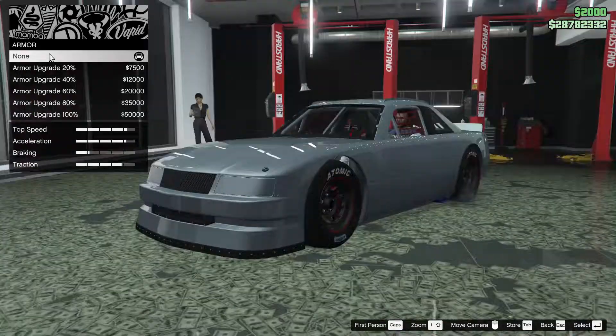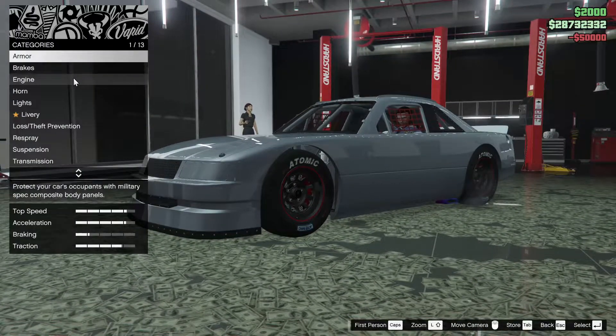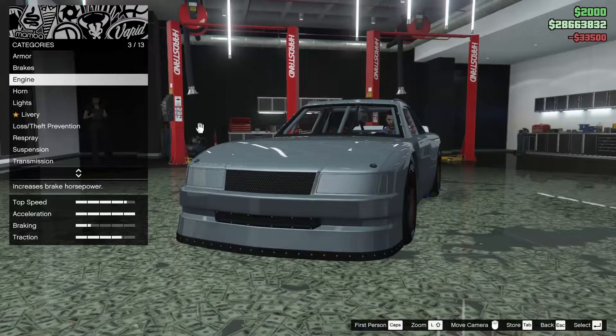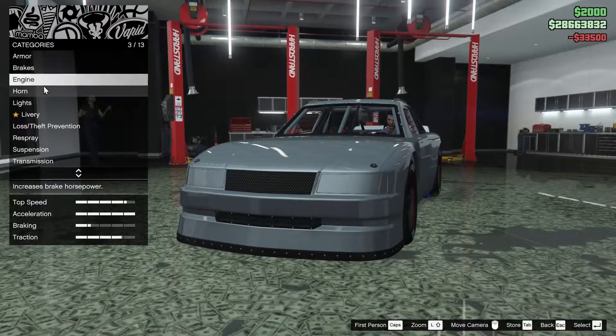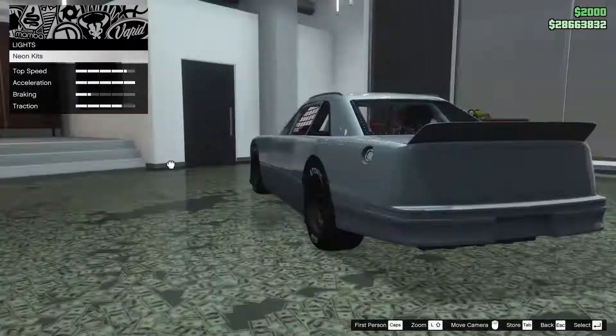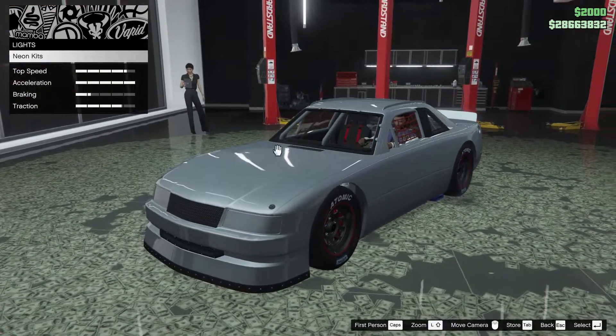We are in the mod shop. We're going to start off with the armor — go all the way up on that — as well as the brakes and the engine. Now, this car has no bumper options, which I'm not exactly super surprised by because I think it is based off of NASCAR.